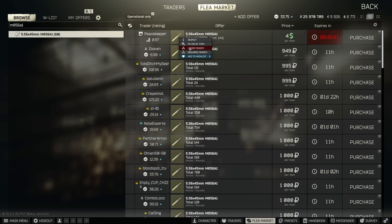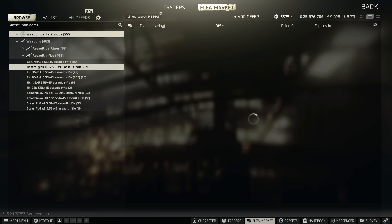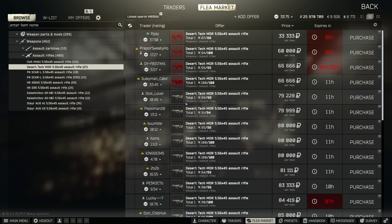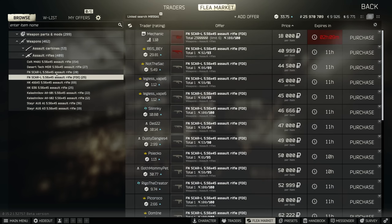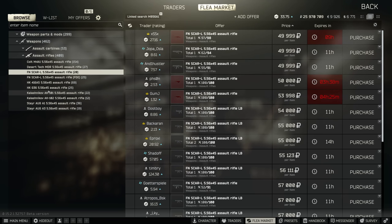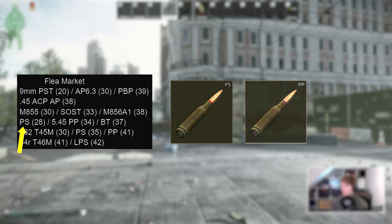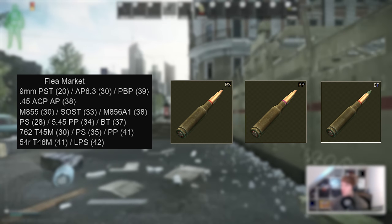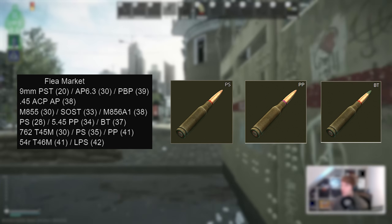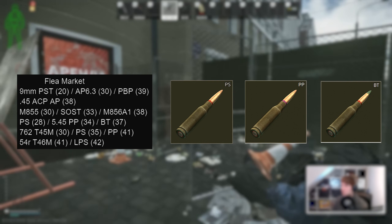5.56 weapons are also pretty cheap on the flea market. My preference is normally the G36C, but you can't always buy one without Peacekeeper 2, so look for the 5.56 MDR and maybe the 5.56 SCAR instead if necessary, as these don't need much modding to be half decent. Likewise for 5.45 you can get the equivalents being PS with 28 pen, PP with 34 pen, and BT with 37 pen — although these are cheaper to mod, they usually do need some work, whereas weapons like the MDR are pretty much good to go out of the box.